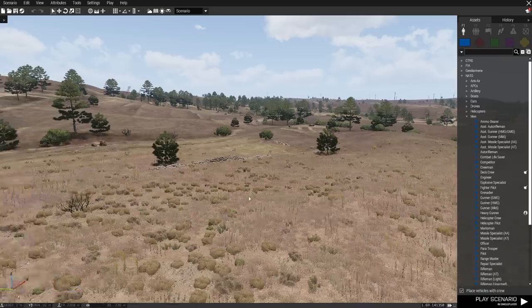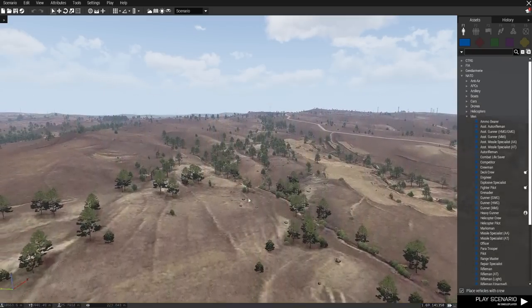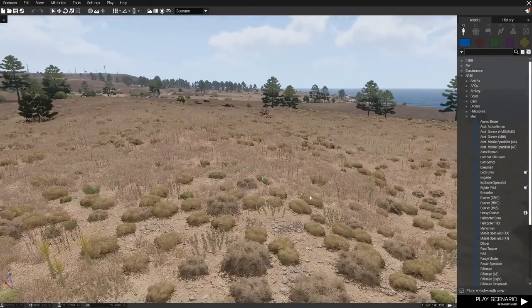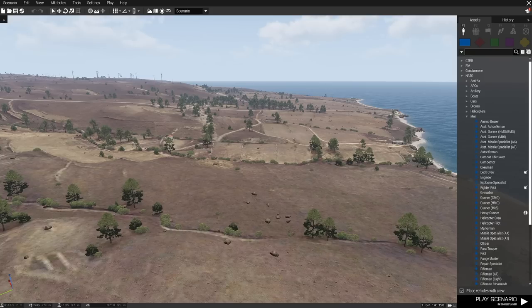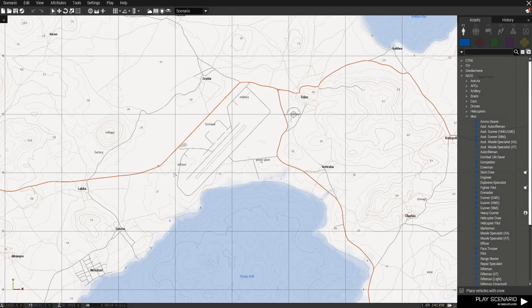In order to move around in the editor, you've got WASD for moving around. You can go Q to go up in the air, or Z to come down. You can use your right mouse button to turn and look around — those are your movement controls. If you press M, that's going to move you up to the map. And if you want to transport your camera up in the sky, as with Zeus, you move to where you want to go. We want to go to the airport here on Altus, and I'm going to click middle mouse.